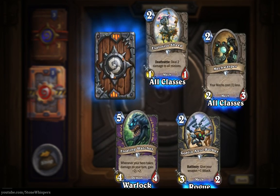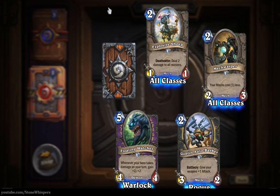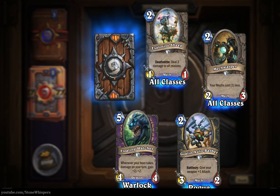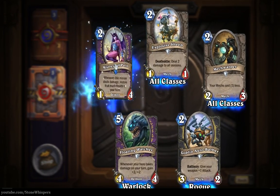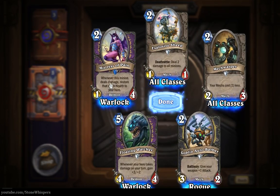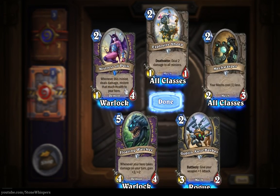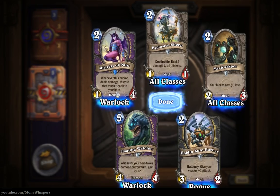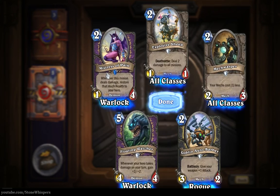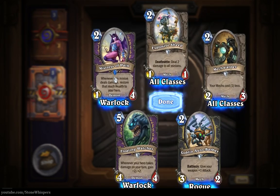We've got the blue rare card here. I think we'll go in from the top where it's nice and easy, slide down and turn it over. A Mistress of Pain, a one-four demon for Warlocks for two mana. Whenever this minion does damage, restore that much health to your hero. That looks to be quite a nice card - a one-four that can take out those low-cost one-ones and one-twos that are annoying you.